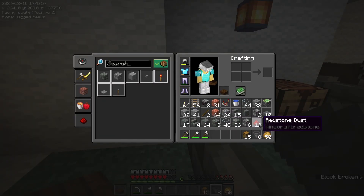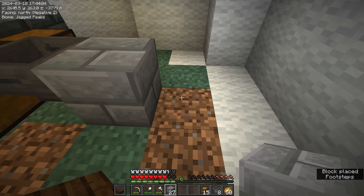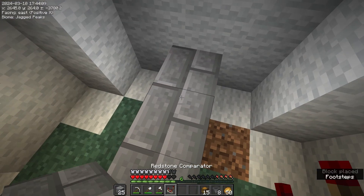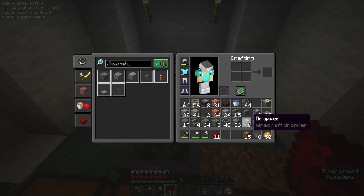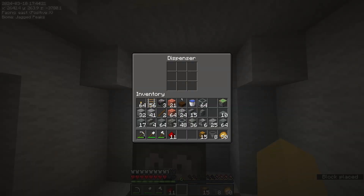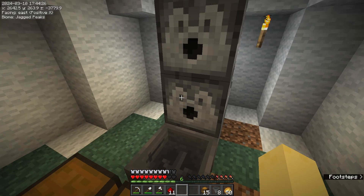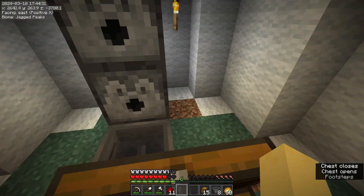I'm seriously planning on how to build a chicken farm now. So it goes dispenser, comparator, redstone dust. Basically the way this is going to work is to take another dispenser. One dispenser is going to dispense the eggs. The other one's going to pulse a bucket of lava, so that way any fully grown chickens will get cooked.